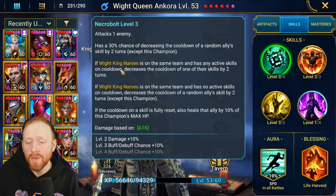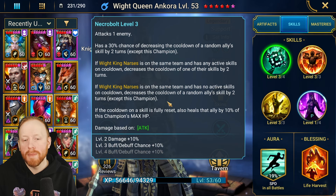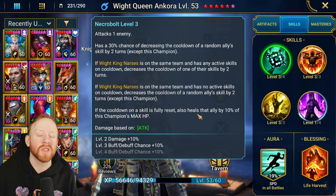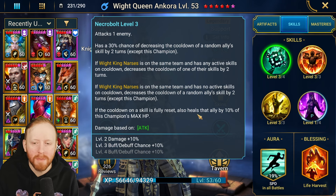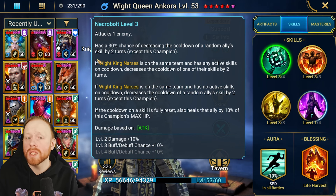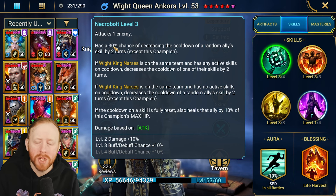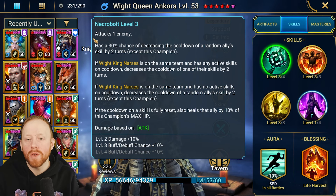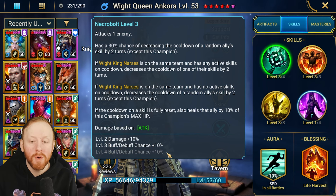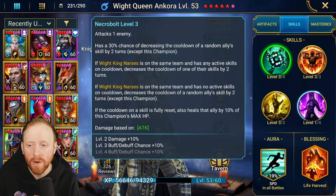If White King Narciss is on the team, he takes that cooldown if he has a skill on cooldown; otherwise it goes to a random ally skill. If she fully resets the cooldown of that skill, she also heals them by 10%. Note that it's still a 50-50 even with the King present — not 100%. I would probably say this skill is worth booking; it's very good to use in general areas.